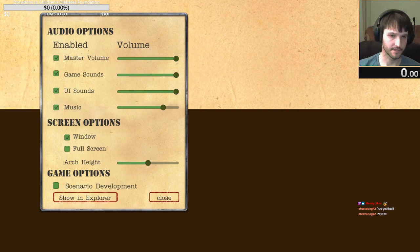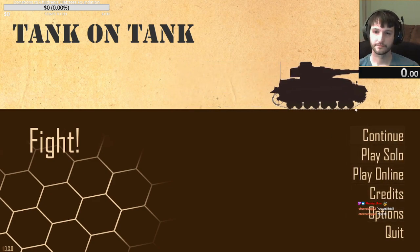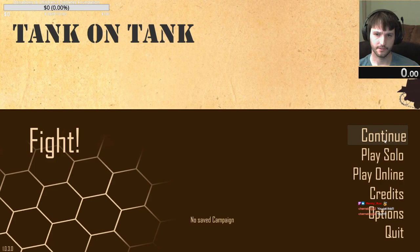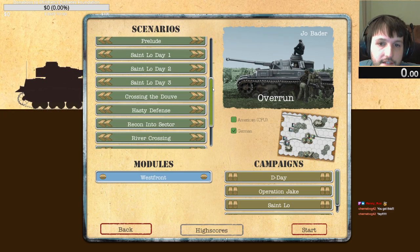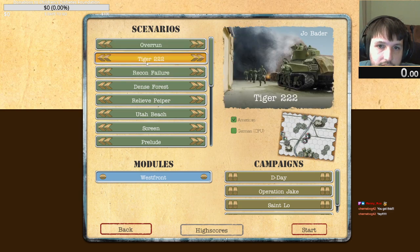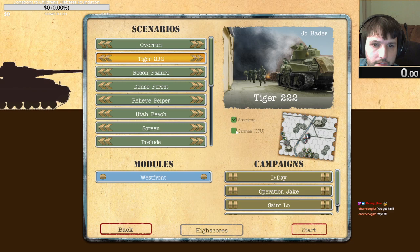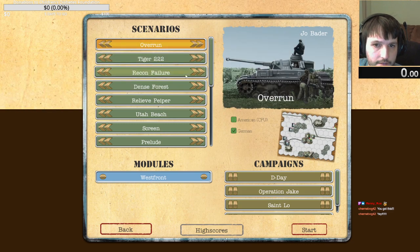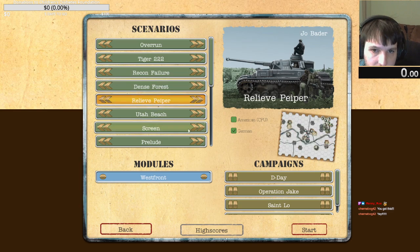Ooh, they've got scenario development. Alright, play solo. Interesting. So when you switch it to the American side, it looks like the default is the more difficult where you play whatever they give you — German versus American. And if you switch it, then it goes to easy mode.